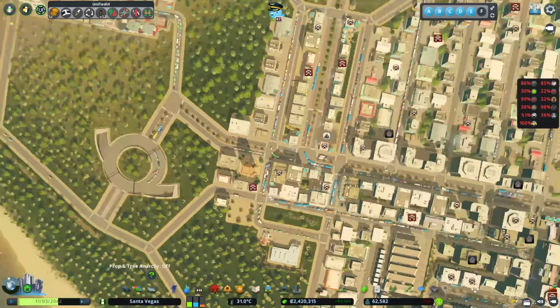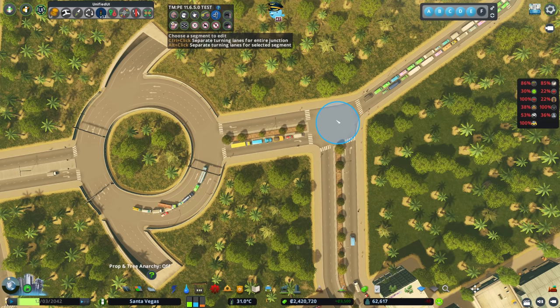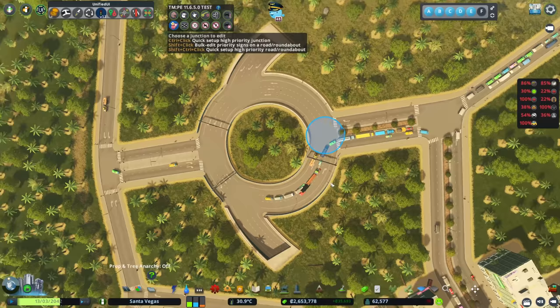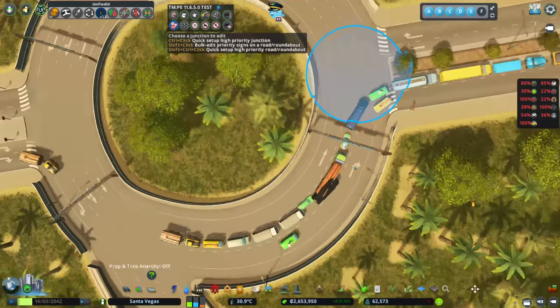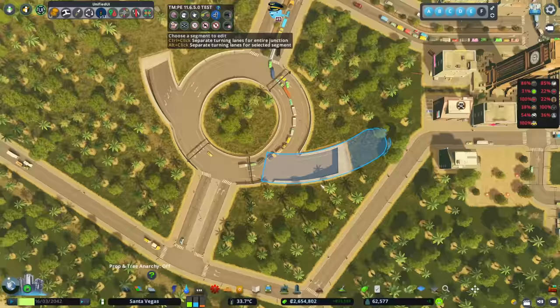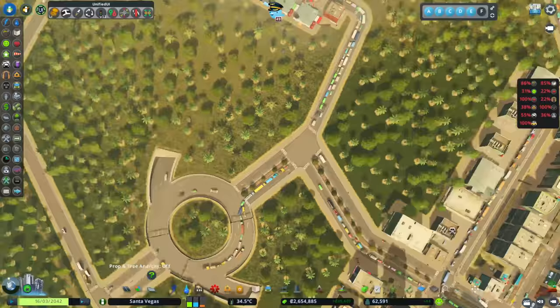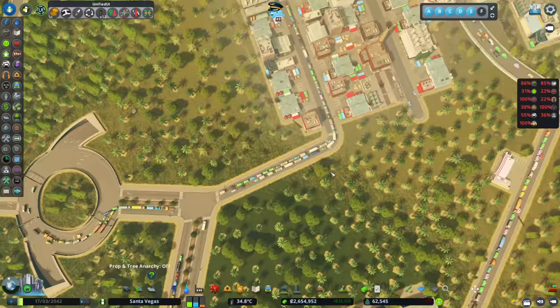This up here is causing an issue — let's add some dedicated lanes with Control left-click again, and set up this roundabout which isn't set up correctly. If you're using Traffic Manager, hover over priority signs, do Shift+Control+click to highlight the roundabout, then Shift+Control left-click — boink — there we go. Now we'll get one lane going off, which works well since these roads under here only need to be single lanes anyway.